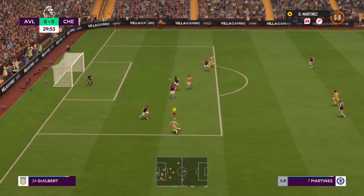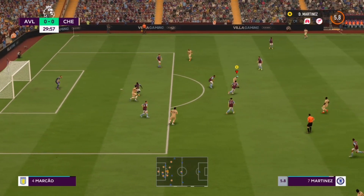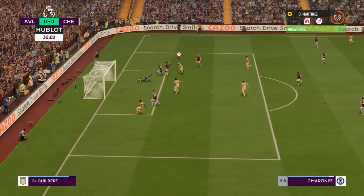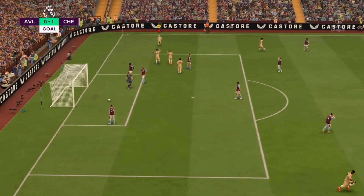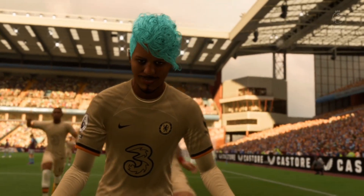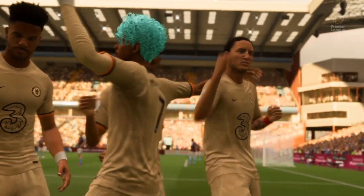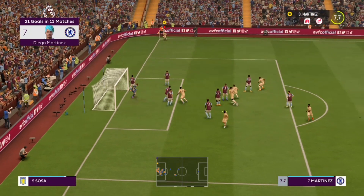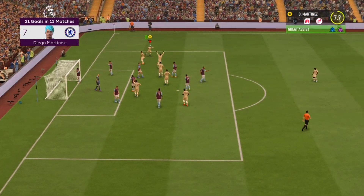Diego Martinez cuts inside, still going with his dribbling skills — doing Diego Martinez things — and he's gonna have a shot and it's 1-0 to Chelsea. After about 30 minutes Diego Martinez scores and Chelsea take the lead. It's a corner for Chelsea, Diego Martinez takes it to the box, and it's a header and it's in — 2-0.